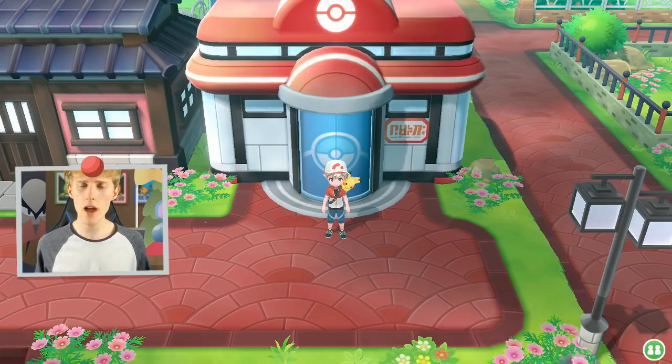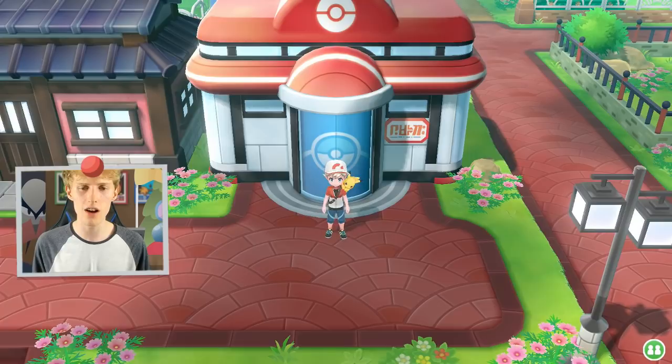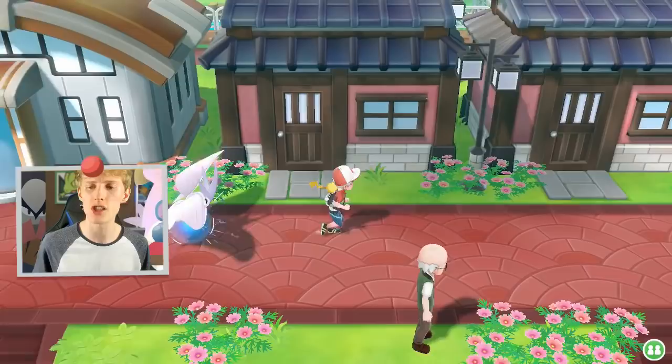We are back with episode 14 of our Pokemon Let's Go Pikachu, Let's Go Eevee Walkthrough. In the last episode we took on the 5th gym leader of this game. Feels like we've done a lot more than that, but we were only at the 5th gym.